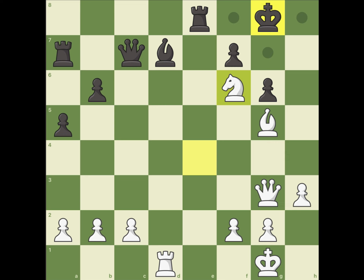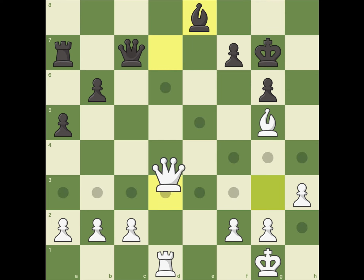And so, you end up with the last option, which if not played correctly, also loses for black, which is king g7. In this position, you take the rook, and after they retake with the bishop, you play queen d4.